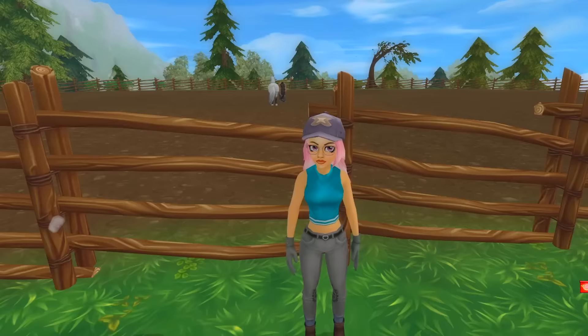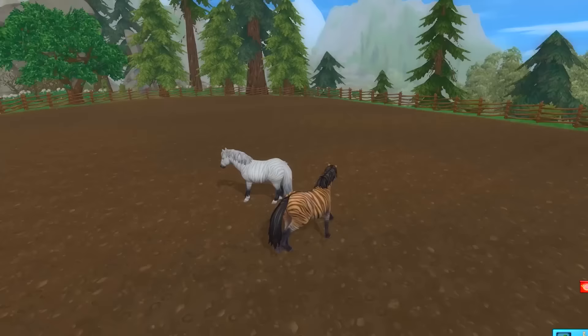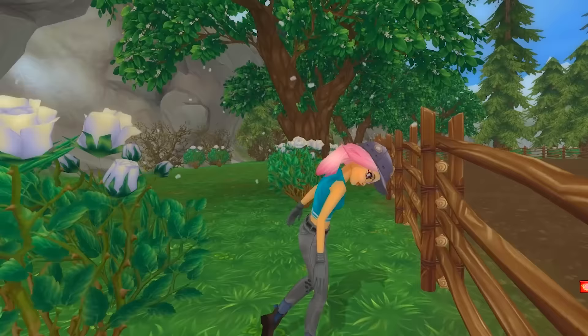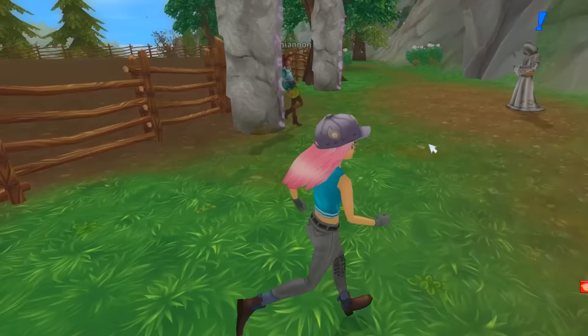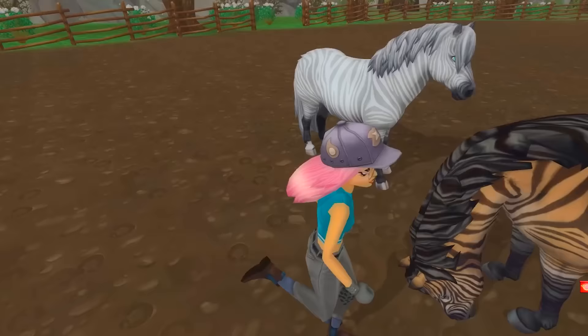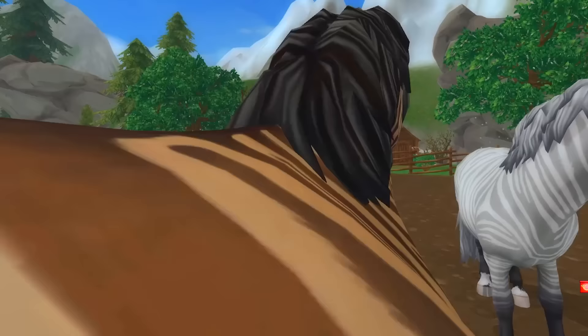Hey everybody and welcome back to Star Stable with me, Honey Heart Z. We're gonna be doing some zonie training today. I've just been up here over at the paddock watching the two zonies hanging out. Wild Runner is so happy to have another zonie to hang out with. They've just been hanging out in the paddock all day. I'm going to ride Wild Runner today and just let Blue Blaze tag along and follow behind.